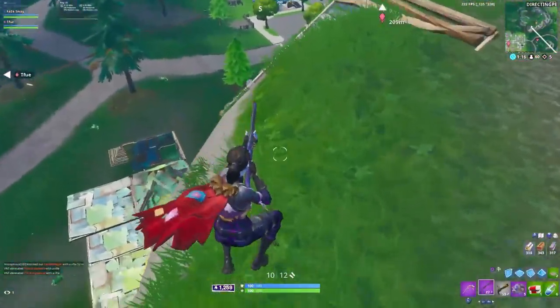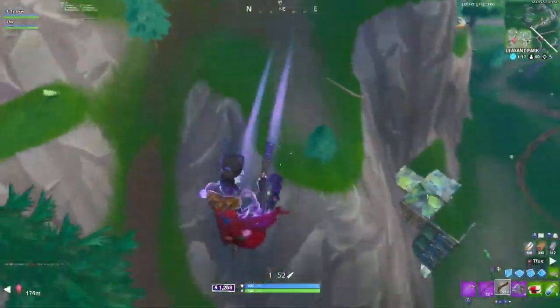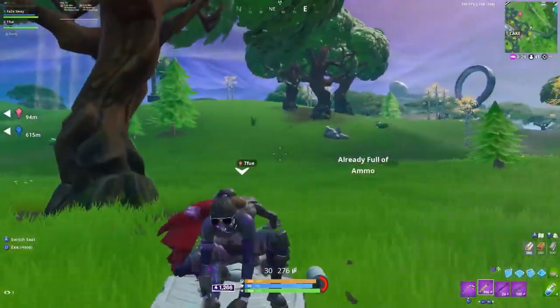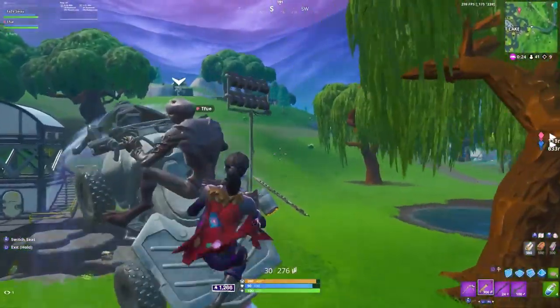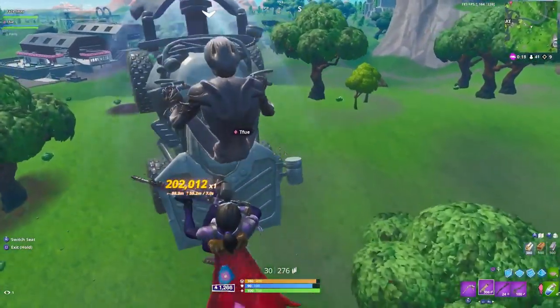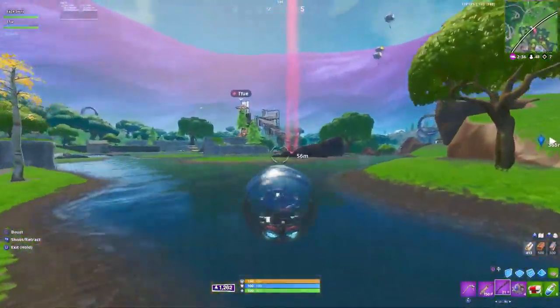Now let's talk about how they rotate. Usually after each fight, Sway and Tfue try to rotate out as fast as possible. In this situation, they're looking for any players to fight, but ideally a third party situation they can clear up. A big part of rotating for Sway involves the Quad Crasher — it can rotate them to pretty much anywhere on the map while searching for opponents to fight from the sky. But Sway also isn't afraid of using and carrying mobility items like shockwave grenades or shadow bombs, even if it's just to get into the next fight faster.